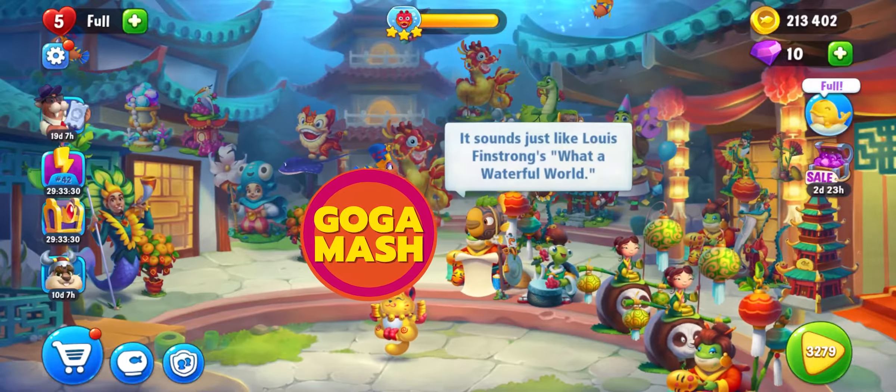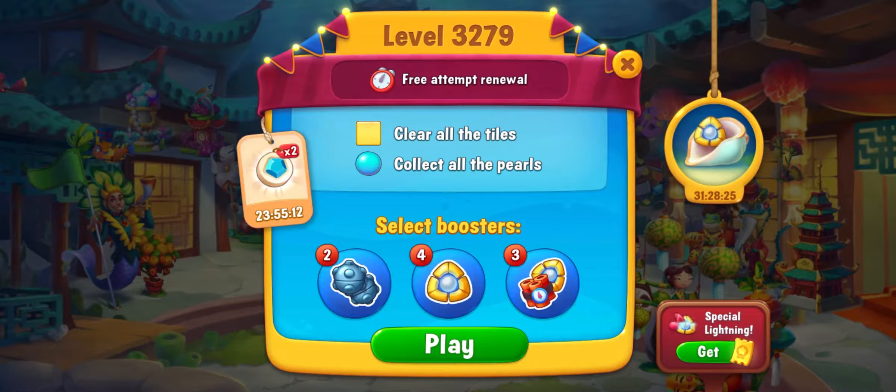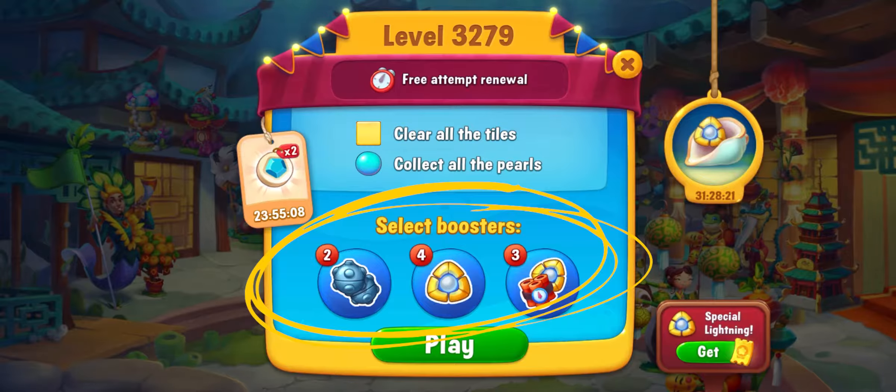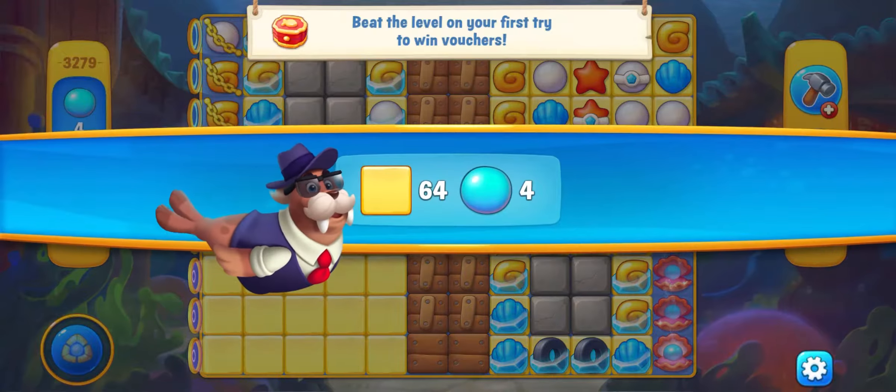Hi guys, it's Gogamash and today we will be Defying Gravitation with level 3279. We've got a lot of boosters, but we're not gonna select them. We will do this level without boosters, I hope. So, let's play.